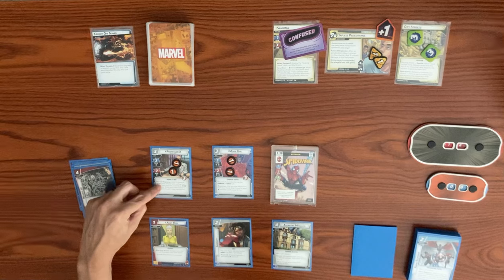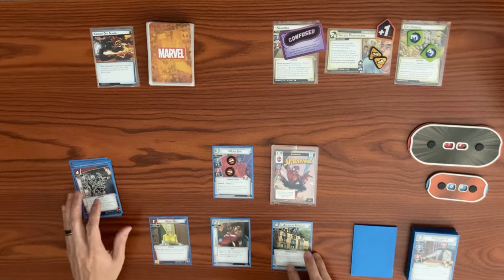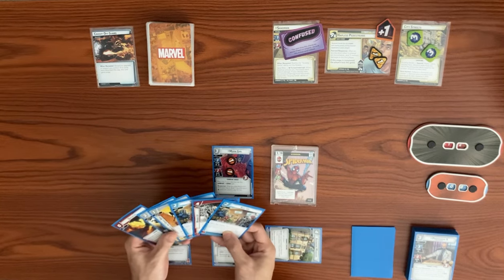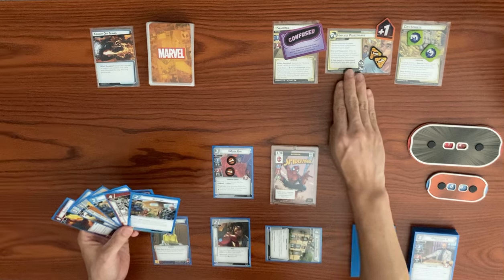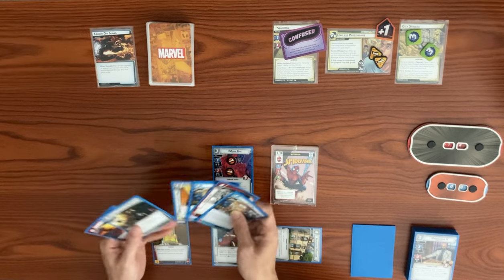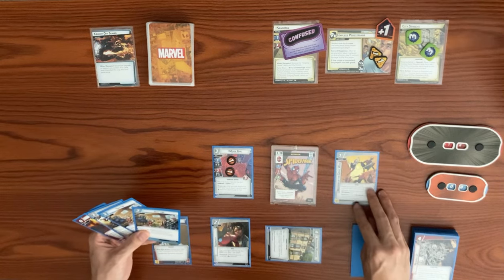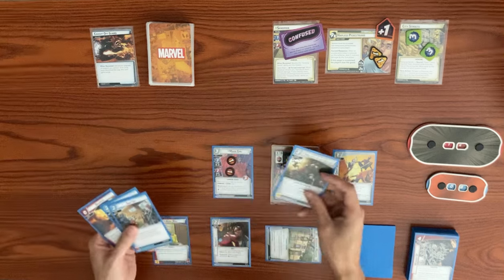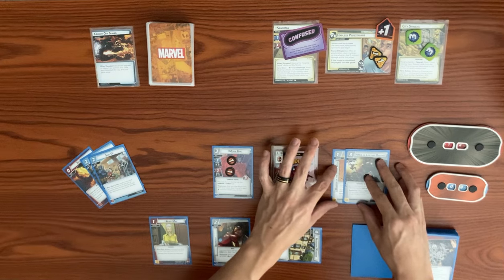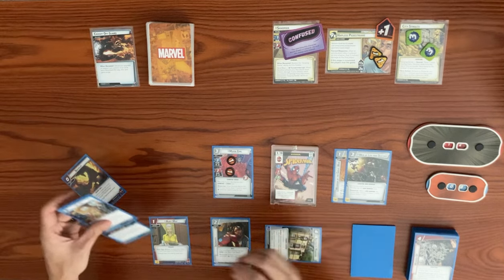Our turn: we exhaust Avengers Mansion to draw a card, getting a second Suit Up. We play Web of Life and Destiny — attaching it to Spider-Man, granting the Web Warrior trait and plus one attack until end of phase. Web of Life and Destiny says ignore the resource cost if your identity has the Web Warrior trait, so it's free. After a Web Warrior ally plays, we draw a card.